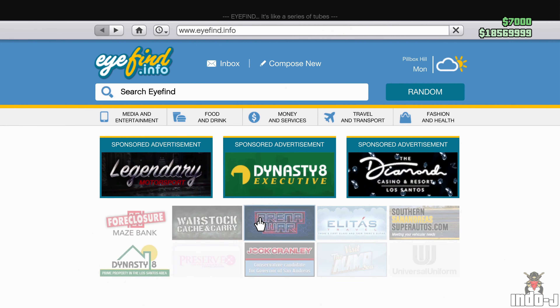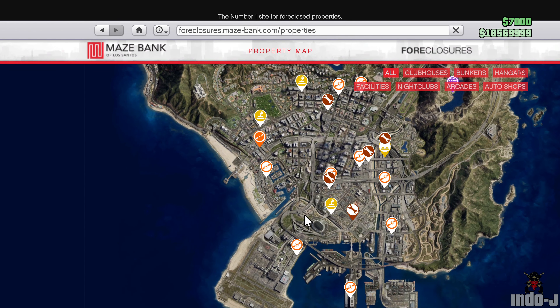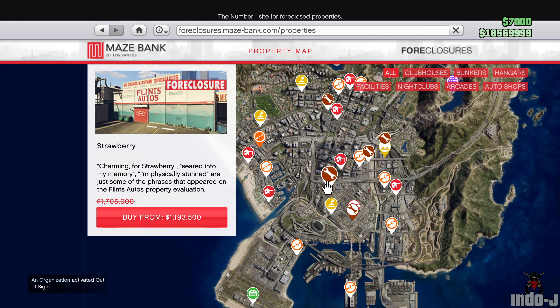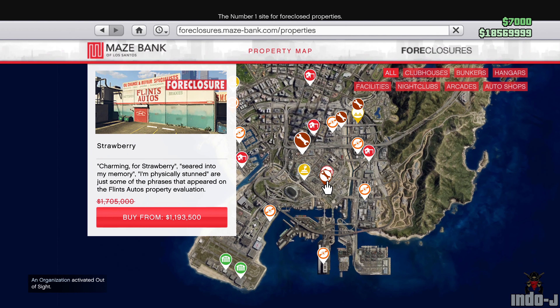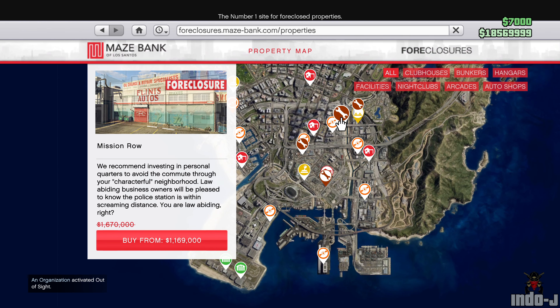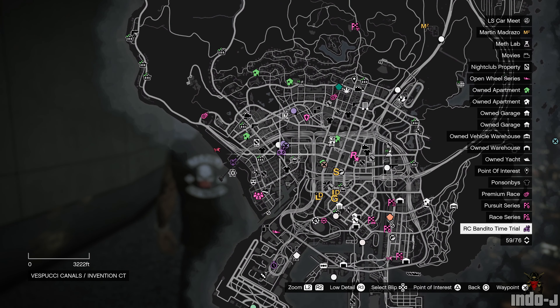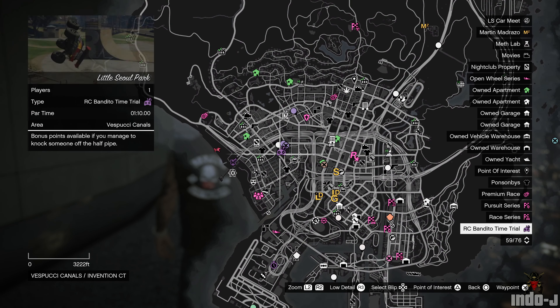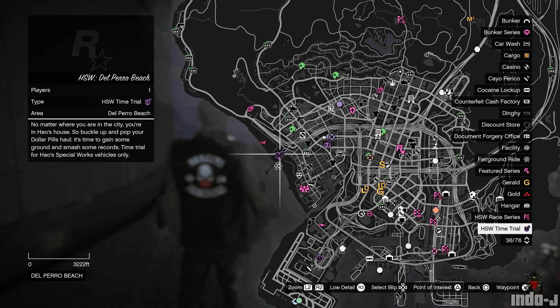There are also some discounts on buildings - a discount on the Maze Bank foreclosure website and discounts on auto shops. The time trial this week is LSIA, the RC time trial is Little Seoul Park, and the special works time trial is Del Perro Freeway.